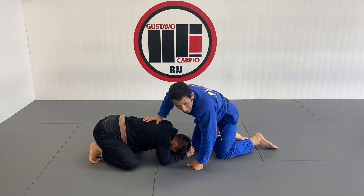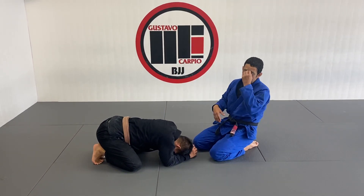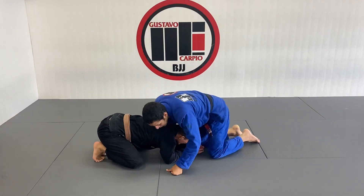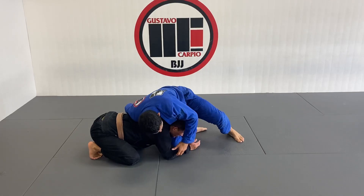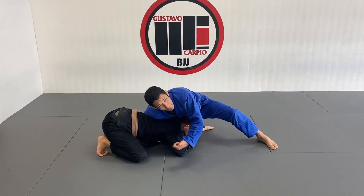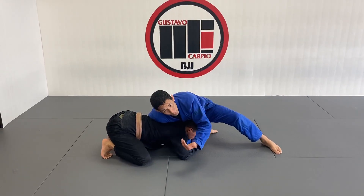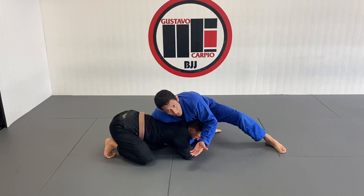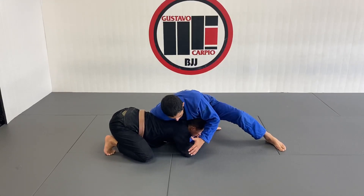We're starting again from the turtle position, but now the opposite scenario when I'm on top. We're going to cover a particular situation: when I try to go around the turtle, he's able to catch my leg. I need to answer right away, because he can turn it into a half guard, a coyote half guard, and go to my back. He can catch me in a single leg from here, and I can end up straight inside control.